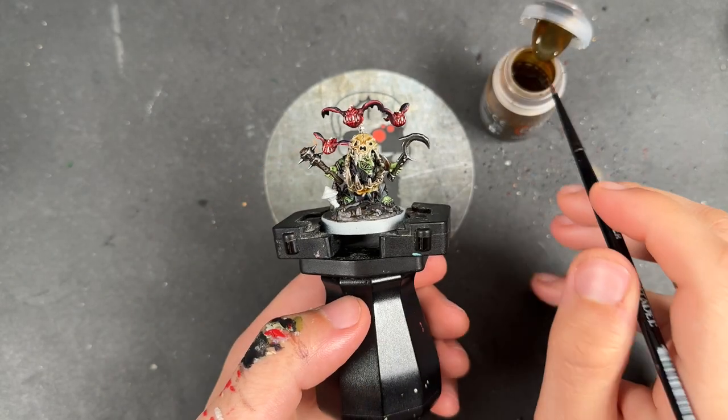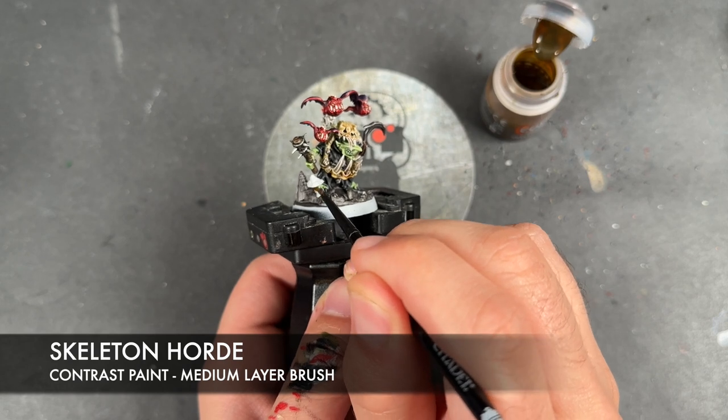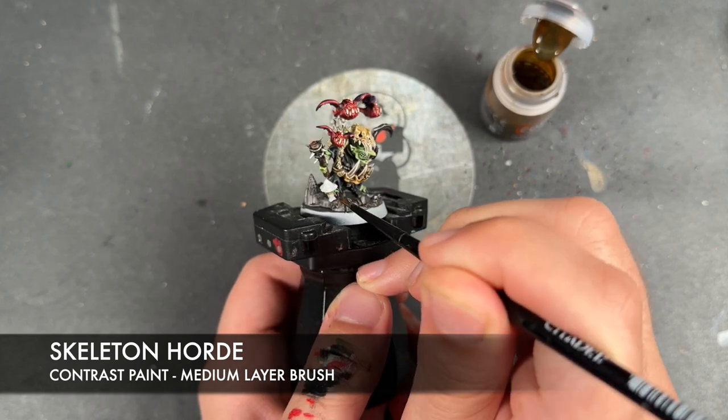With that Basilicanum Grey applied, we're then going to take some Skeleton Hoard and apply this to the underside of the mushroom.